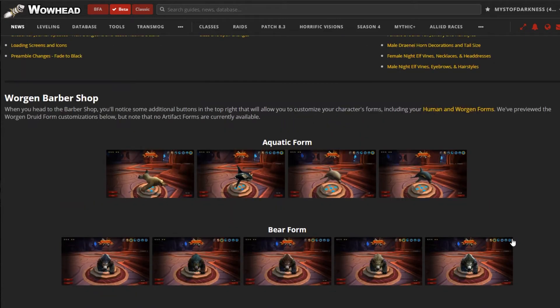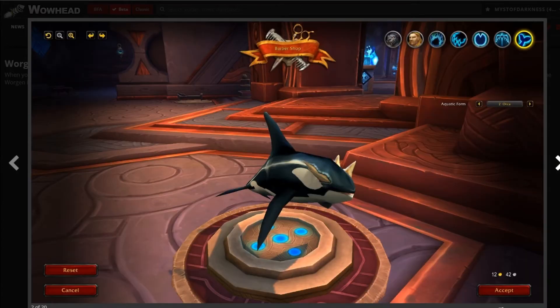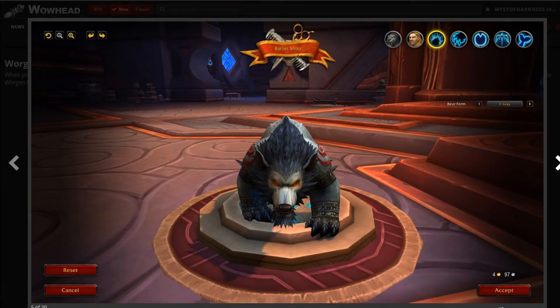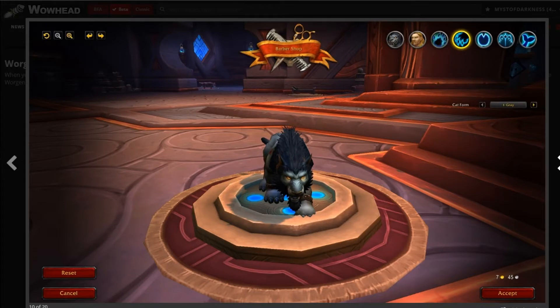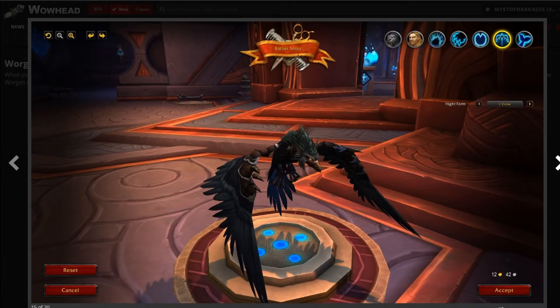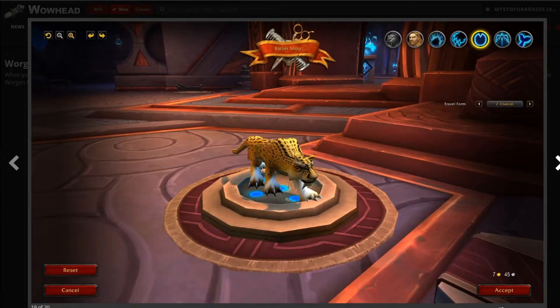So these are the barbershop options. This is the water form, and tide skipper. Now we're in the bear forms, and cat forms, flight, and travel.